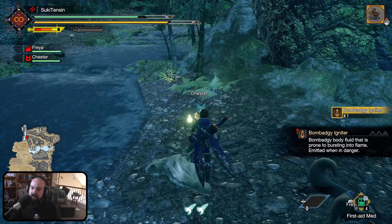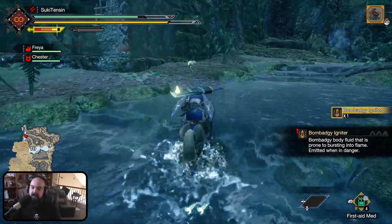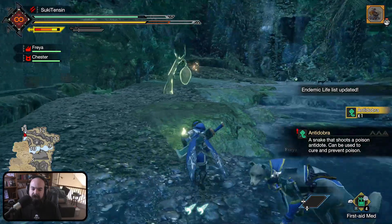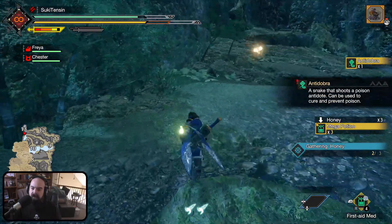We're gonna check out area 13 through 11 now. Yeah, see what's over here. I gotta see what this is, though. Let's open the snake. Oh, I can just collect them. So we can make antidotes and all that out of it. Okay, doing great.